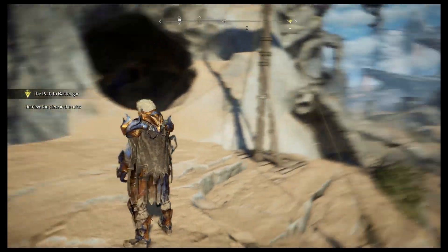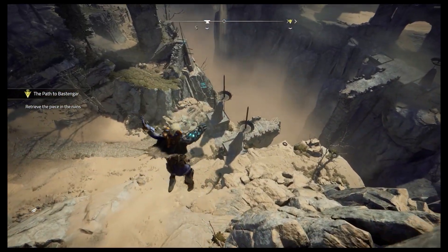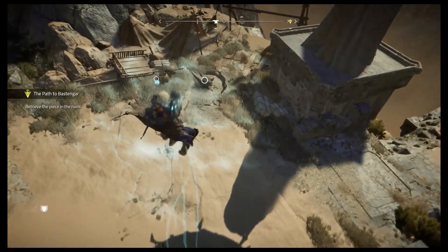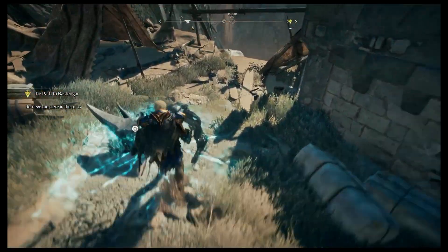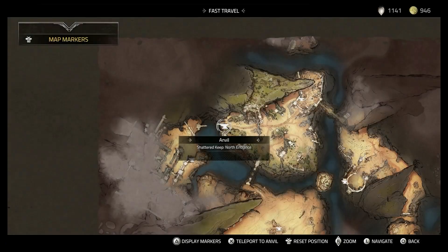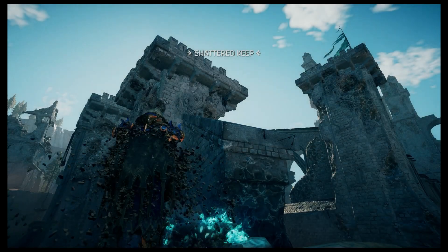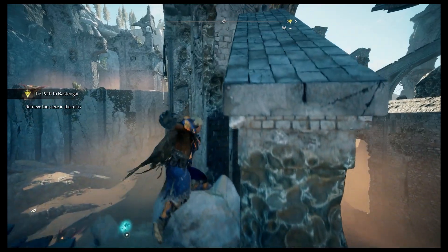Let's go ahead and activate this anvil so we can fast travel to the other one — I think that might be faster. Let's fast travel over to this one. It should be a pretty short loading screen since it's literally right across the way — I think I said the same thing in the last episode. Okay, let's get up here.